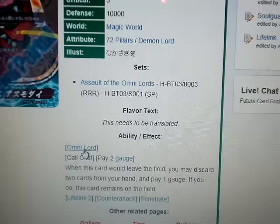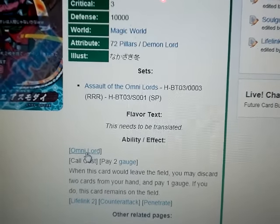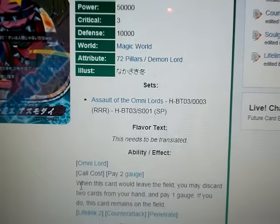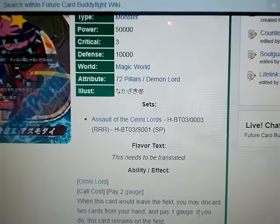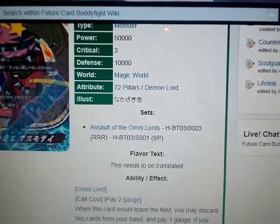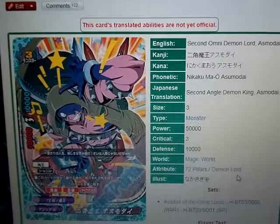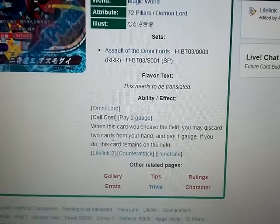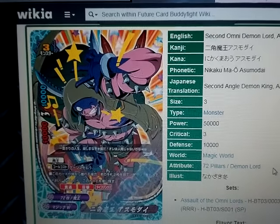As long as you're only running one copy, of course — if you're not running him in Magic World, you can only run one copy of him. His call cost is to pay 2 gauge. When this card would leave the field, you may discard 2 cards from your hand and pay 1 gauge. If you do, this card remains on the field.